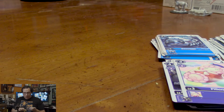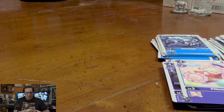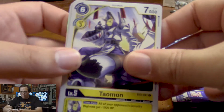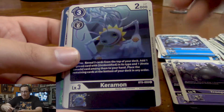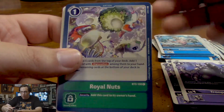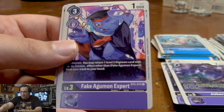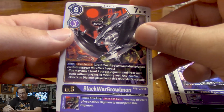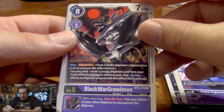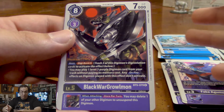Speaking of wrecking balls, I'm hoping maybe this booster box has got one more wrecking ball for us. We got Taumon, another Troopmon, Floramon, Koromon, Koalamon, more Royal Nuts, Jokermon, Bancho Lilymon, another Fake Agumon Expert, and Sumemon. And for our rares, we get this Black War Greymon with a strong Digiburst effect that lets us play a purple level 3 Digimon from our trash without paying its memory cost.